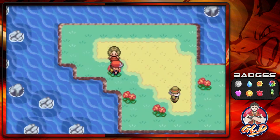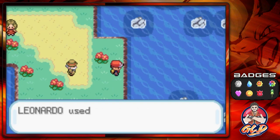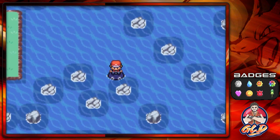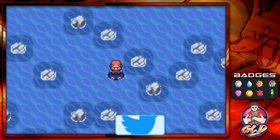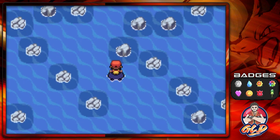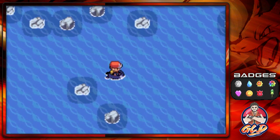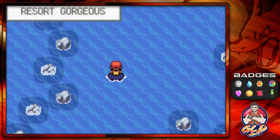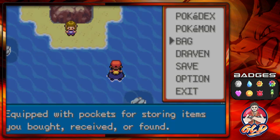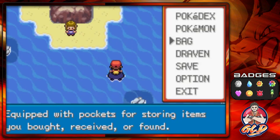In Five Island there are no Pokemarts, so just be aware of that - make sure to stock up, because Draven forgot to do that. The next place we have to go is some kind of resort - they call it Resort Gorgeous. Let's go ahead and use another Max Repel because those are definitely needed.